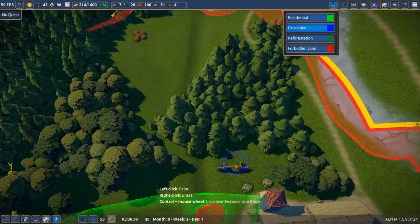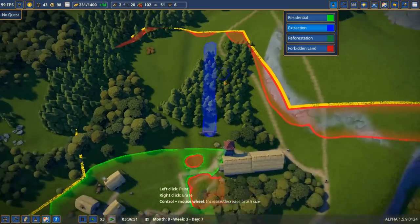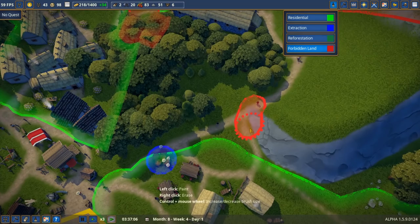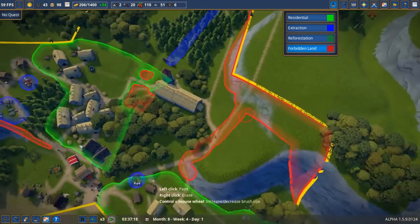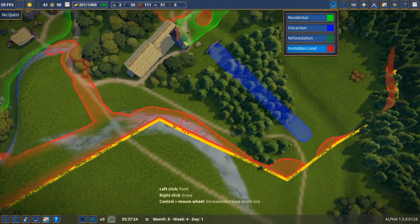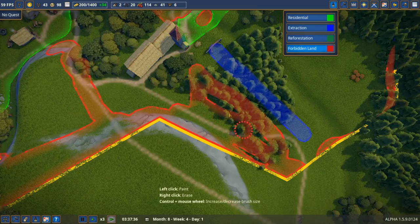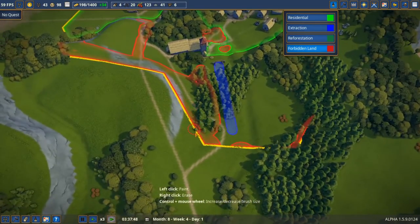I want to leave some of these areas with trees — they're just so lovely. I'm going to make a path here through the forest. Looks like some people are going through the forbidden areas. Come on, use my cool roads! Eventually we'll delete that but it doesn't seem to be causing any problems right now.